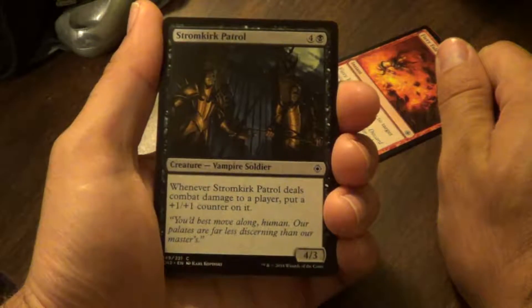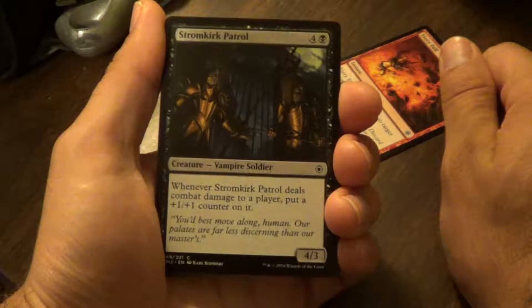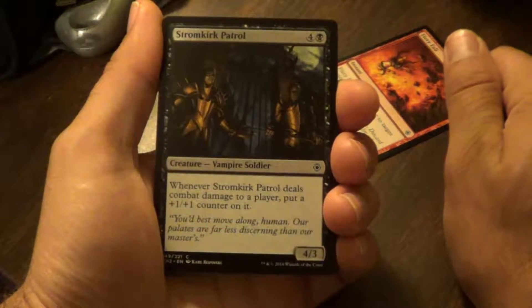Stormkirk Patrol. Whenever Stormkirk Patrol deals combat damage to a player, put a plus one plus one counter on it.